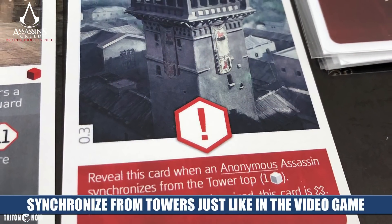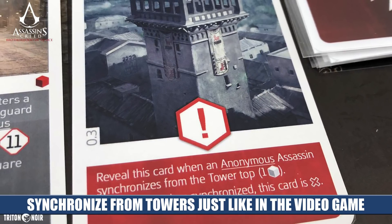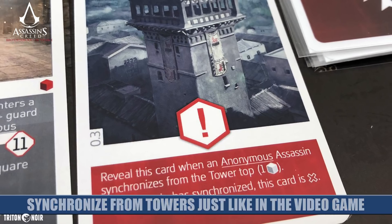You're going to find a set of equipment cards handed out to all the players, and a setup card that gives you more information on how to set up the board, what your objectives are, and what some of the tokens placed on the board might mean. This may also have you flip to certain sections in the rulebook to introduce new mechanics.